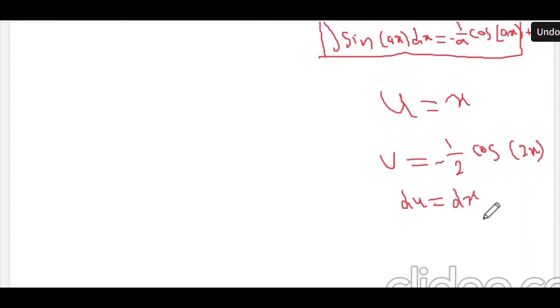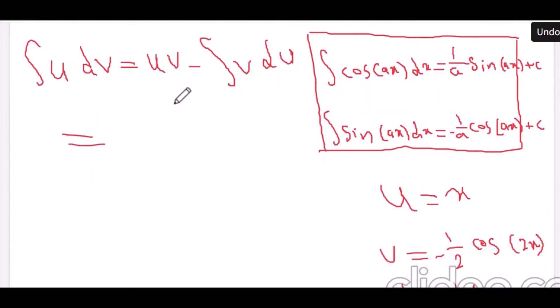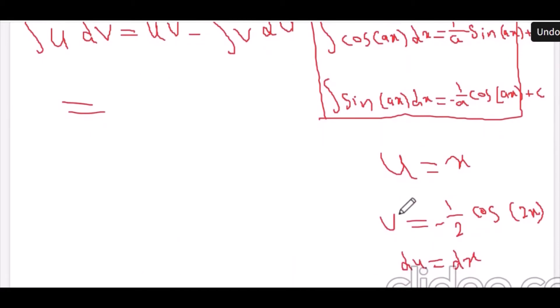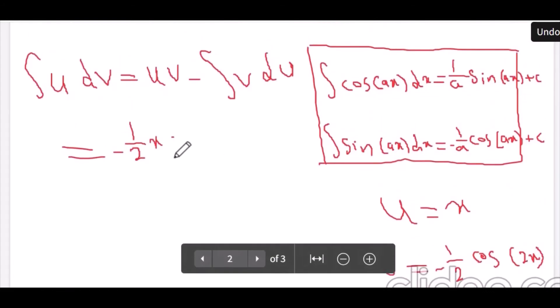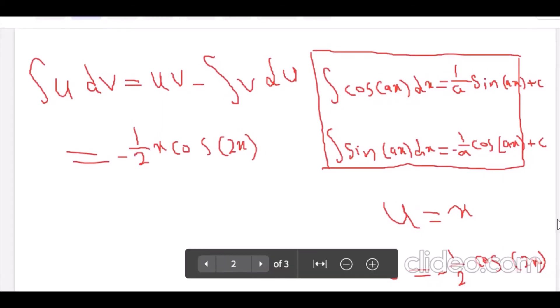Now I'm going to apply the rule. We have u·v, which is x times minus 1 over 2 cosine(2x). We can't write x before the coefficient, so we put the coefficient first: minus 1 over 2, then x, then cosine(2x). Then we subtract the integral, writing the coefficient 1 over 2 in front of the integral sign.